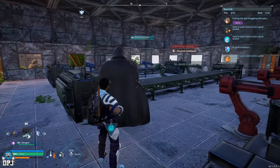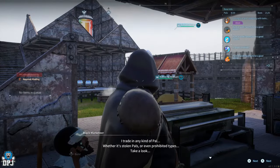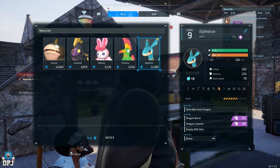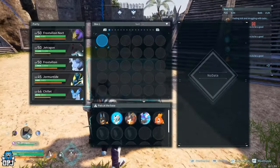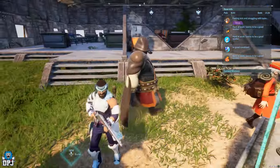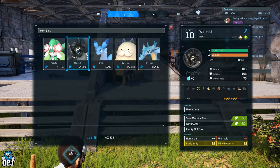Here's the black marketeer who sells pals — you can also sell your pals to him. So as you can see, you can purchase and sell pals whenever you want. You can also rotate his stock by simply putting him back in a box and taking him back out. It's that simple.